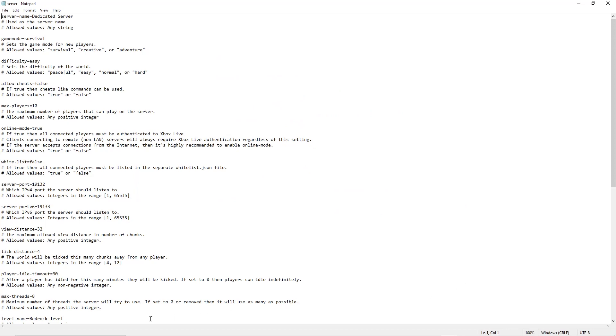This is the file you get right here — it may look a little bit confusing. Right here we have the server name, which is used as the server name. The allowed values are any string, meaning basically any number, letter, or character on the keyboard. I'm going to name this server 'Tutorial Server'.